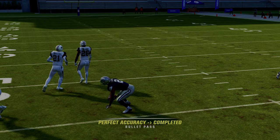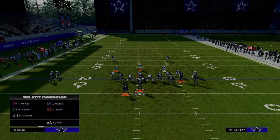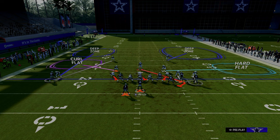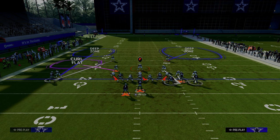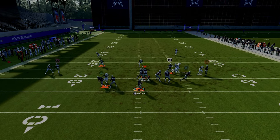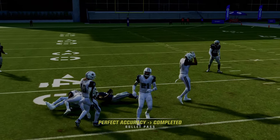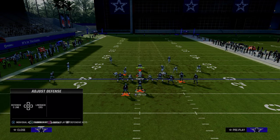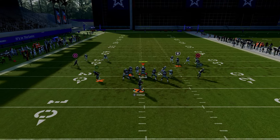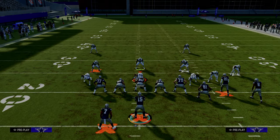You also have the double post route against man-to-man — super valuable. The streak to the slot receiver is one of the most slept-on routes in the game; he gets inside leverage and you could actually throw that. If they're playing cover zero pressure and you have time in the pocket, you can take the top off the defense with the streak by lobbing it up for a pretty big play against cover zero man coverage.